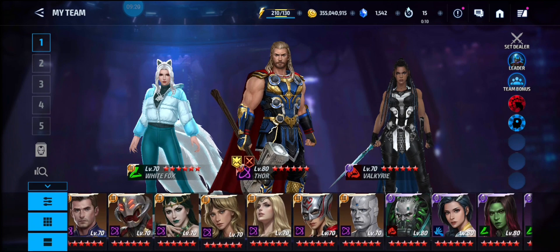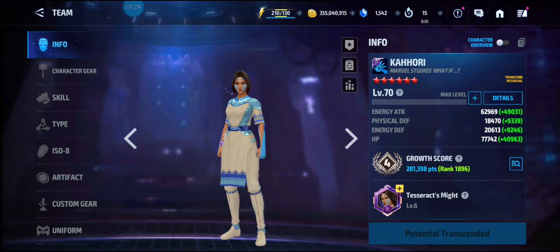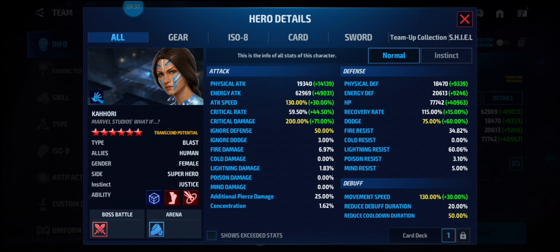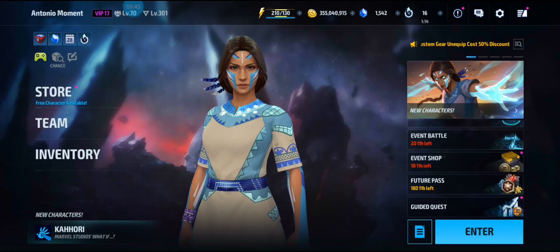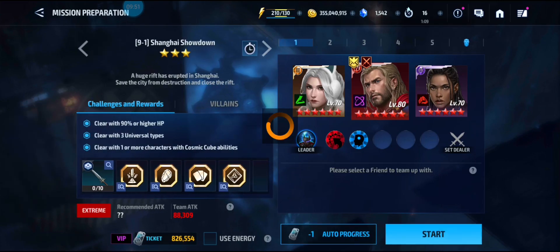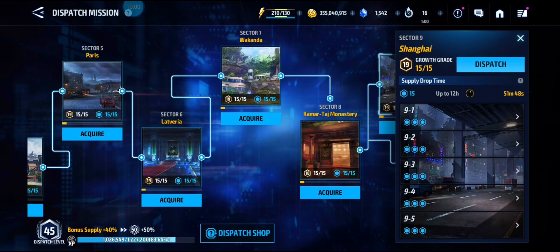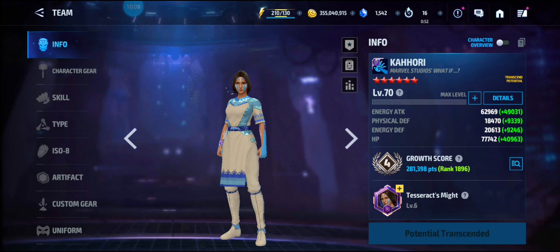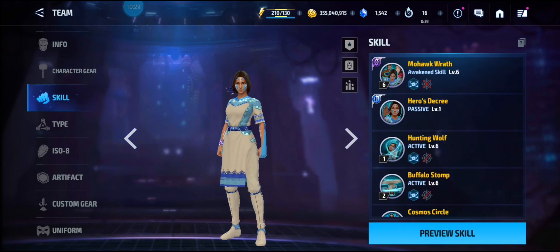Cohort does have one thing other characters don't have if you don't have their uniforms — she has a Cosmic Cube ability. You need two other characters with this ability, Captain America and Red Skull, but you need their uniforms. This is useful for dispatch mission 9-1, where you need to clear with one or more characters with Cosmic Cube abilities. She's also very proc-friendly and pretty strong for an awakening character.